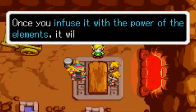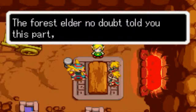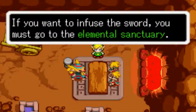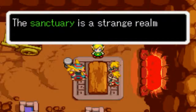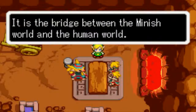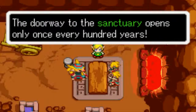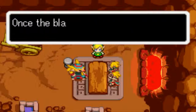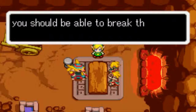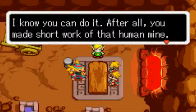Sweet, we got a better sword! Once you infuse it with the power of the element, it will become a sacred blade. The forest elder no doubt told you this, but if you want to infuse the sword, you must go to the Elemental Sanctuary. The Sanctuary is a strange realm trapped between two worlds — the bridge between the Minish world and the human world. The doorway opens only once every hundred years, and you'll find it hidden within Hyrule Castle. Once the blade is filled with the power of the four elements, you should be able to break the curse on your princess.